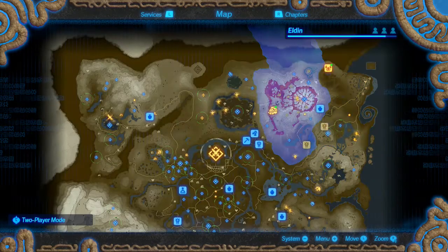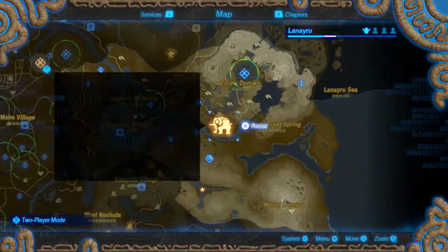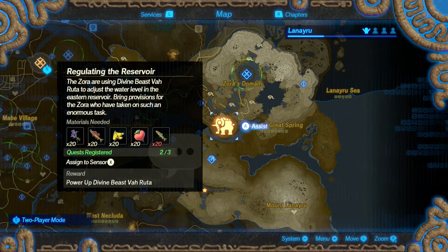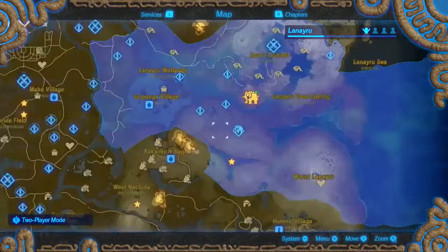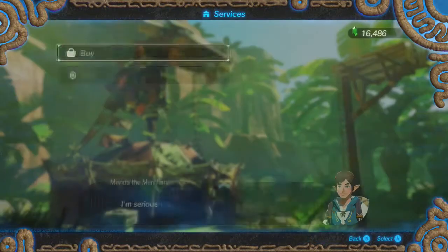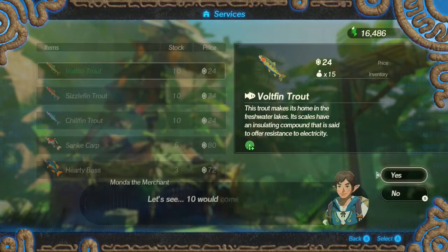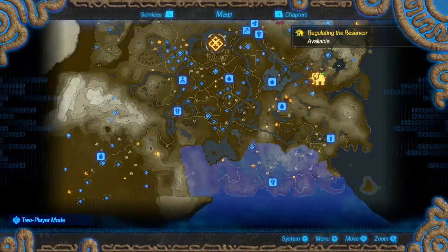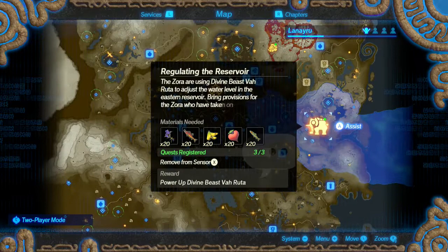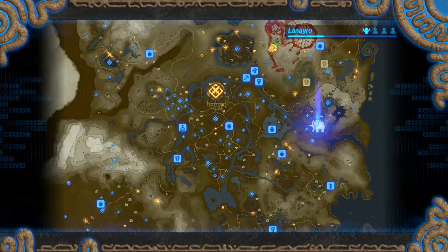Before I get to that, let's see how much more we need for Bokoblin Horns. Just five more to go. At least that's encouraging. To power up Divine Beast Vah Rudania, we need a Voltfin Trout. Let's see if we can buy enough Voltfin Trout down here. Ten of them will do it. Regulating the reservoir.